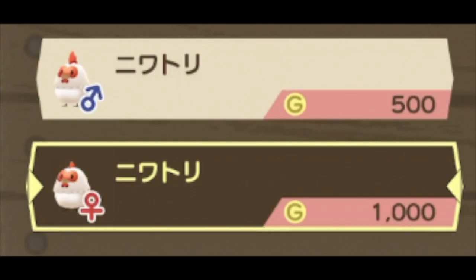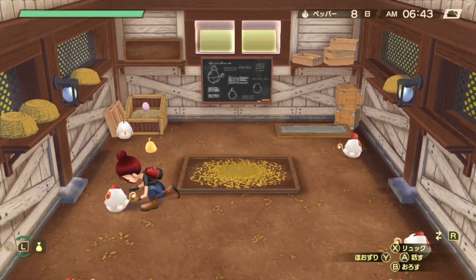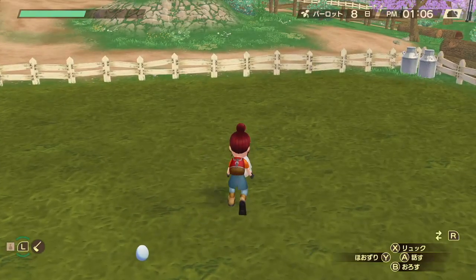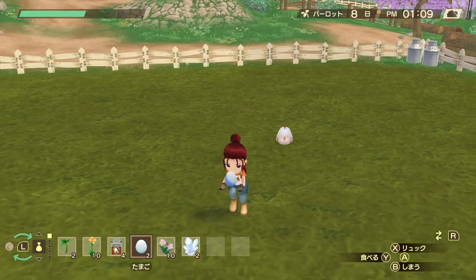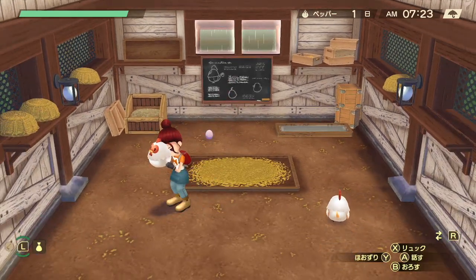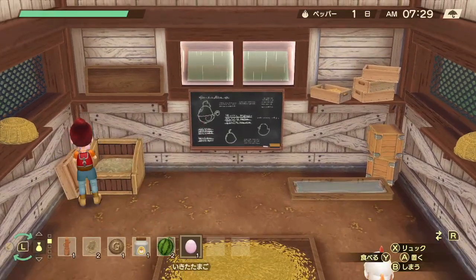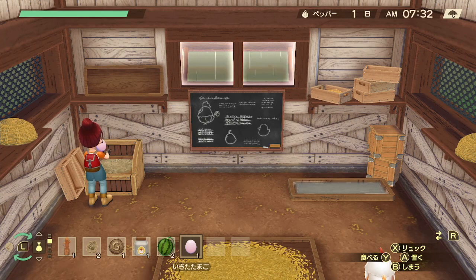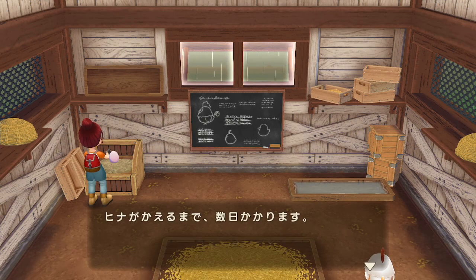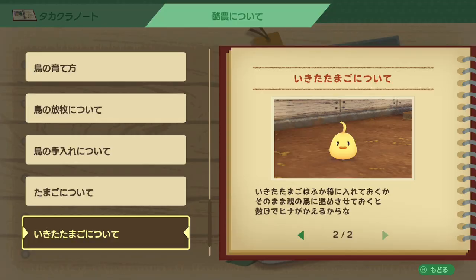Once you have 500 gold you can buy a male chicken. Then once your chicken comes in, you'll have a male chicken and a female chicken. Now every day when your chicken lays an egg, there's a chance it'll be the blue unfertilized eggs or there's a chance it'll be these red eggs that are fertilized. These fertilized eggs are better because they're going to sell for 150 gold instead of 100 gold, and if you put them in the incubator you're going to be able to get another chicken. The new chicken you get will have a chance to be male or female.